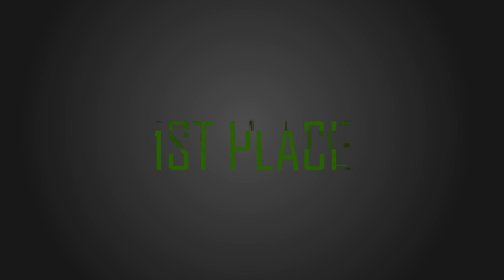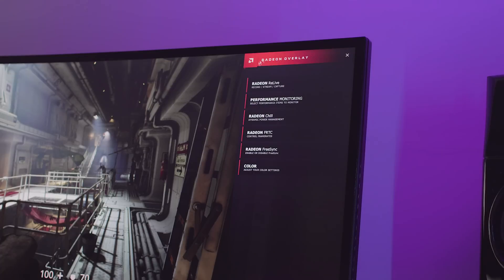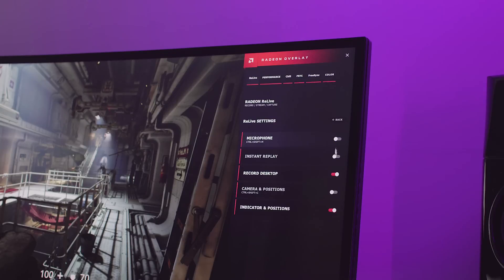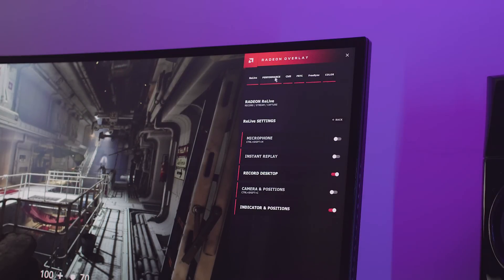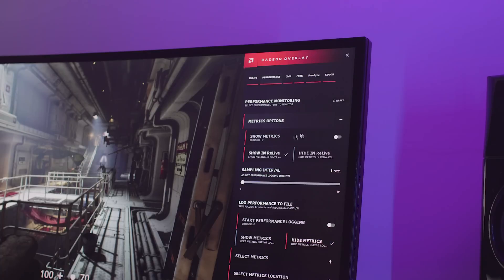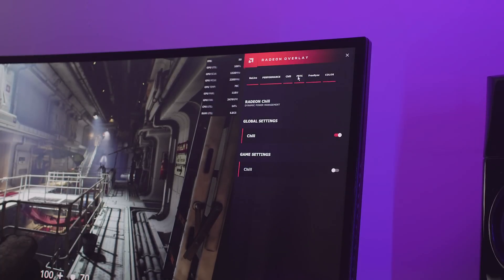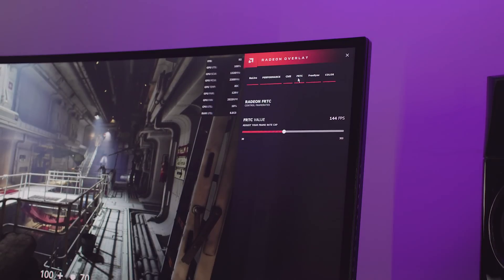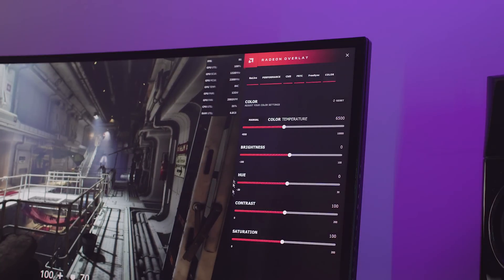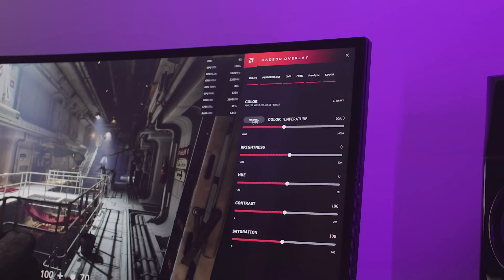The number 1 spot is the new overlay and control center. This works really well, is very intuitive, and has all the important features one needs during gaming a couple button presses away — ALT and R, which is customizable — and this brings up on the right of your screen the new overlay. The Relive tab is pretty self-explanatory, allowing you control over a few settings, but for more in-depth stuff you need to open the main driver control panel. You can also play around with FRTC — framerate target control — and turn FreeSync on or off. The color tab is awesome too, and the idea of this overlay is that it allows you to easily and painlessly get to the other great features in this driver.